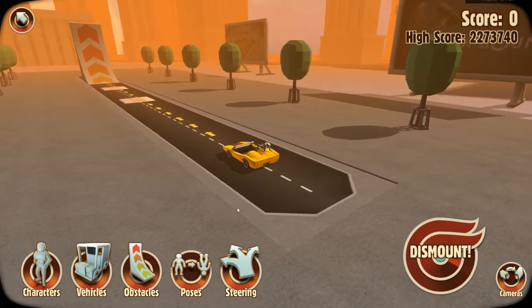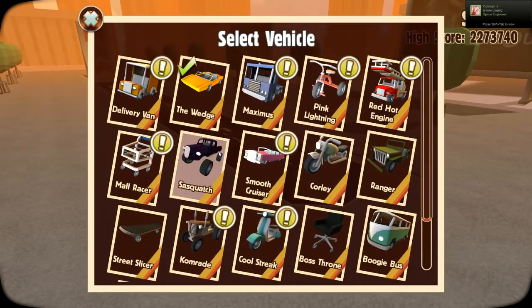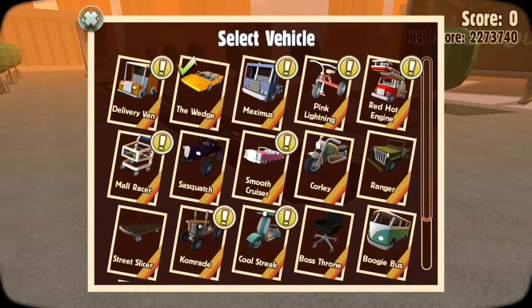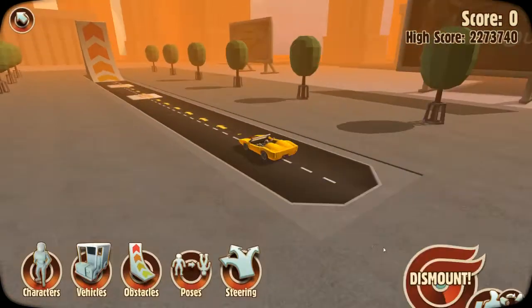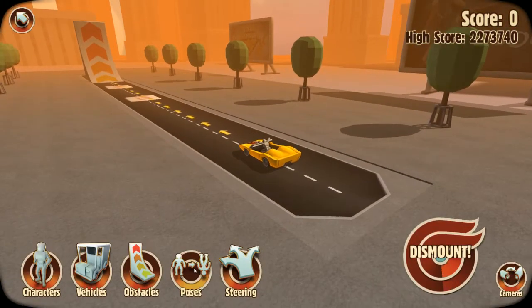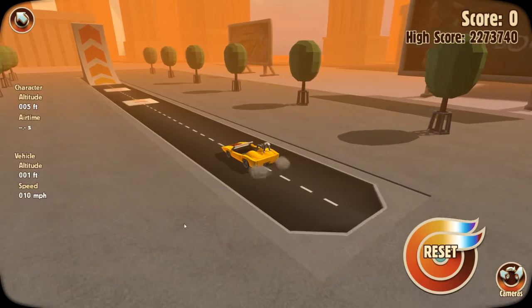The game is pretty simple — male or female, you can pick your vehicles, edit the obstacles, and change where your character is sitting and how they drive down the level. Then you want full throttle and here we go.